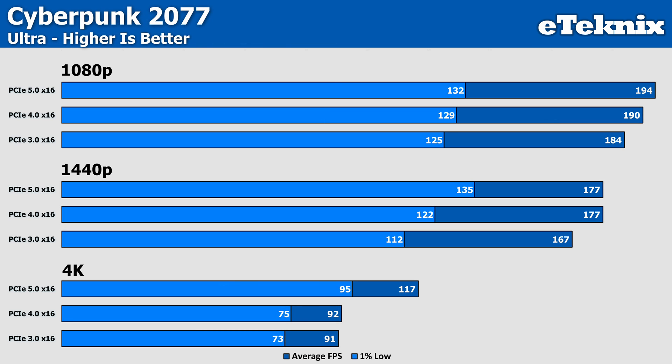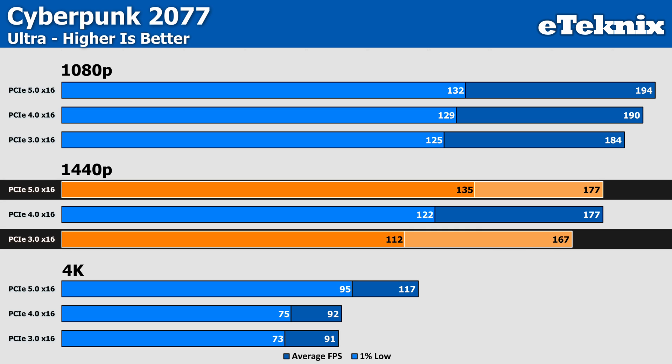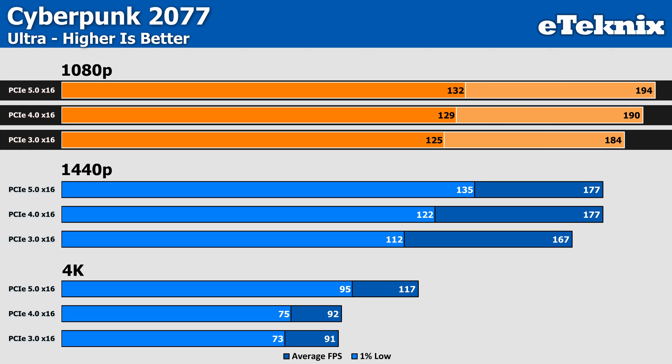The Cyberpunk results are particularly interesting at 1440p. Without ray tracing, we see 135 FPS in the lows on Gen 5 versus 112 FPS on Gen 3 — about a 20% improvement — but the average frame rate only improved from 167 FPS to 177, just a 6% difference. At 1080p, the results are mostly CPU-bound, scaling from 184 FPS to 194 — a mere 5% improvement and only just above margin of error.